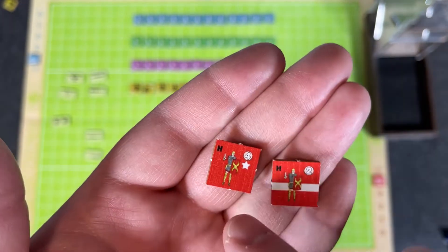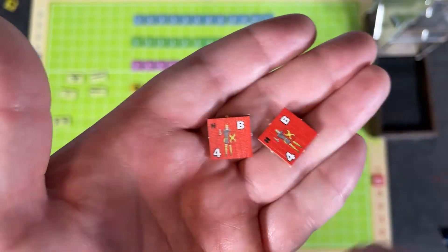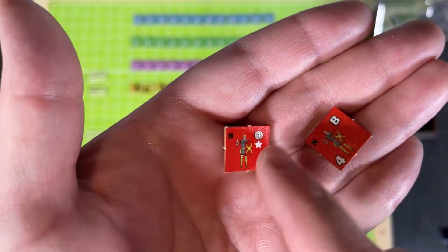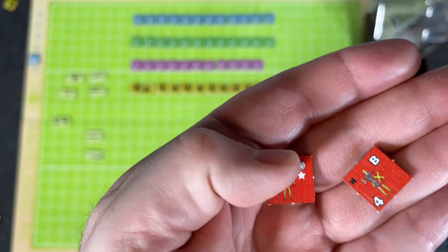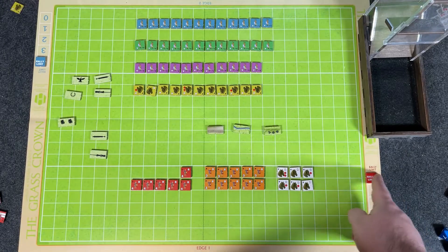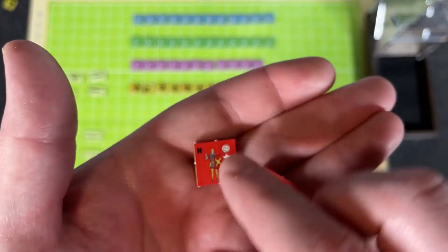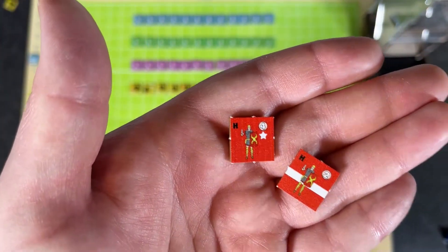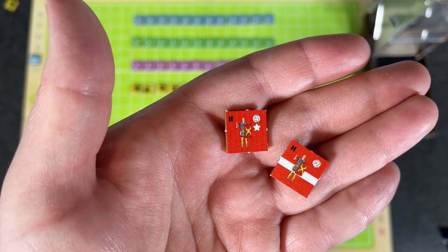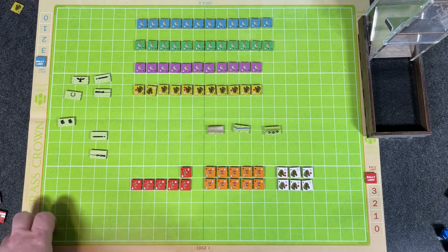Speaking of heroes — that star symbol — when a hero is lined up they look like a regular unit. But when they take a hit they flip over and reveal the star, becoming a target for the enemy. Eliminating a hero reduces your rally limit, which starts at four. If the rally limit ever reaches zero, you lose automatically. But heroes have that star combat class, so they have a really good chance of inflicting hits on the enemy.